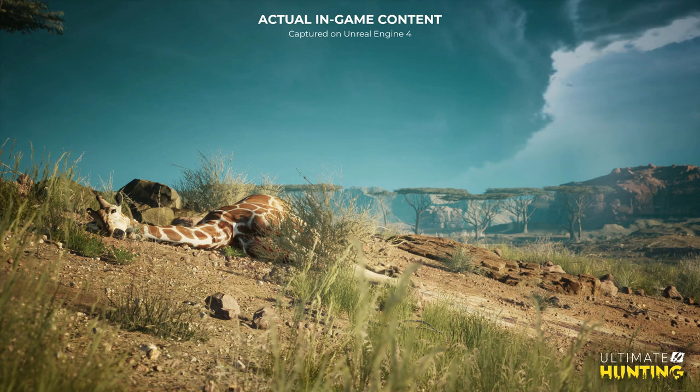Moving on to this image — this was shared earlier today and is basically why I ended up making the video, because I had to share this screenshot with you guys. This is an actual in-game screenshot captured on Unreal Engine 4 of a giraffe that has been hunted in Ultimate Hunting — and how amazing does this image look? I think this looks fantastic. It is so realistic and just looks awesome.